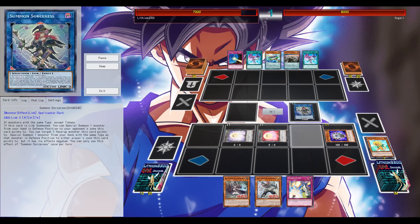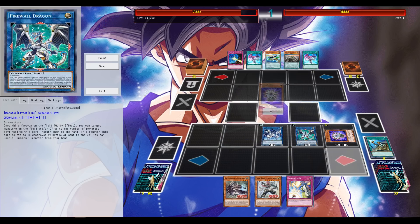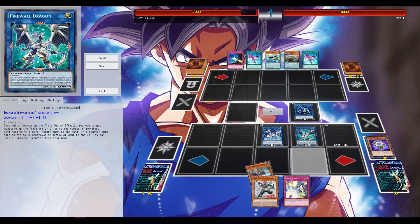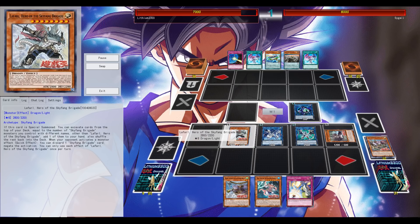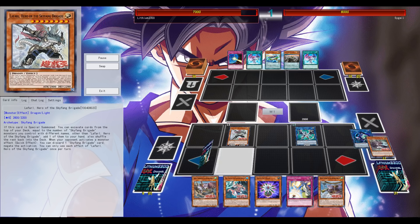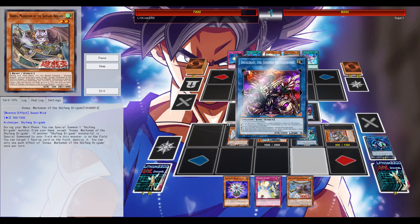Thanks to standard Link engines like Grinder Golem, the Predaplant Engine, Scapegoat, and Instant Fusion, you can go for Firewall Dragon. Firewall Dragon gives you extra summons to the field, and on top of that you can potentially get a couple of monsters from your graveyard back to your hand.